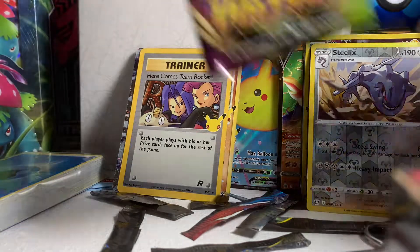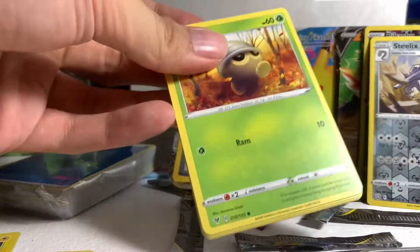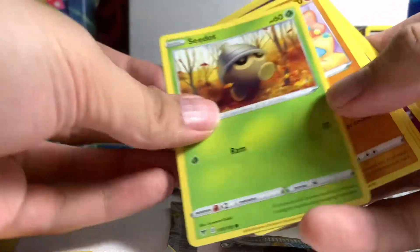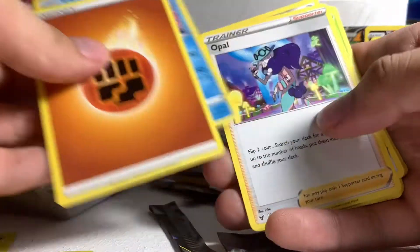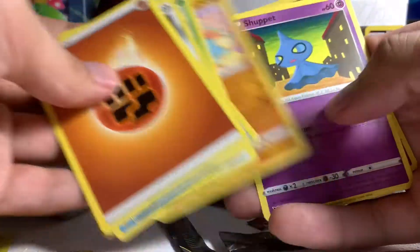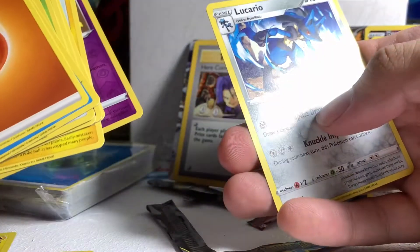Okay, on to the next card — Vivid Voltage. Let's check what's inside. Promo card right there, energy, Dewpider, Opal, Metang, Sandygast, Putriana, Voltorb reverse holographic, Sandygast, and Ludicolo.